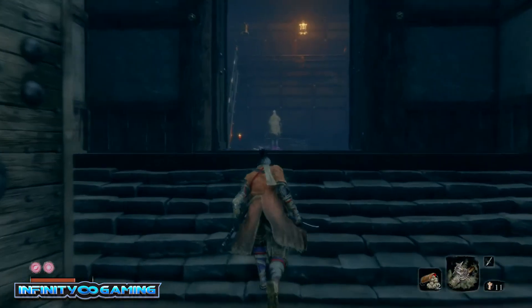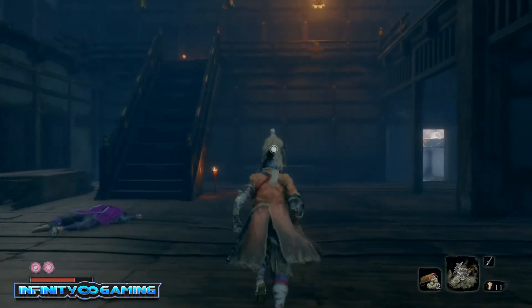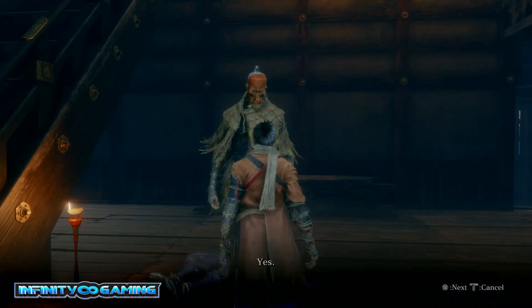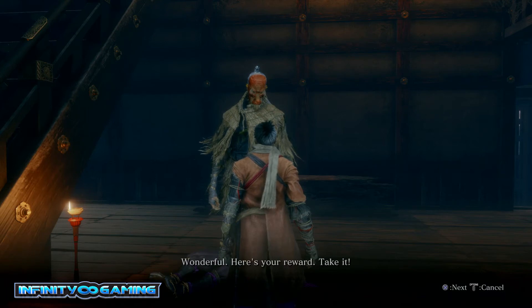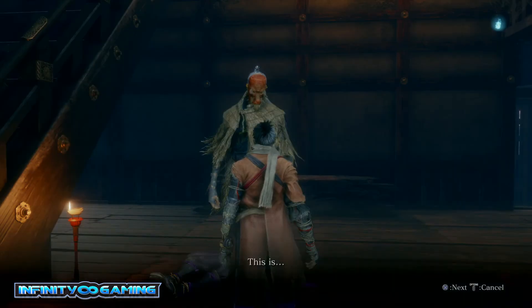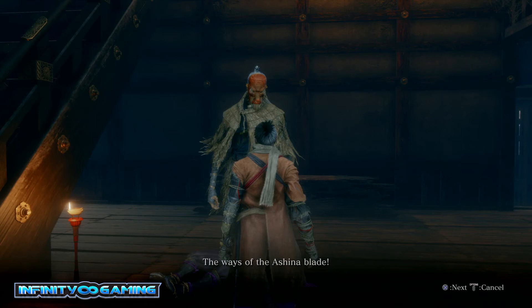I just fast forward to the next section — you go inside here and talk to the guy. He will tell you that you did a great job. You only killed one rat and not the rest of them, but you still get the reward, and this will be the ability to learn the Ashina style combat.